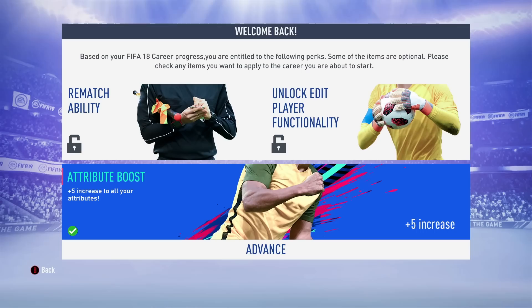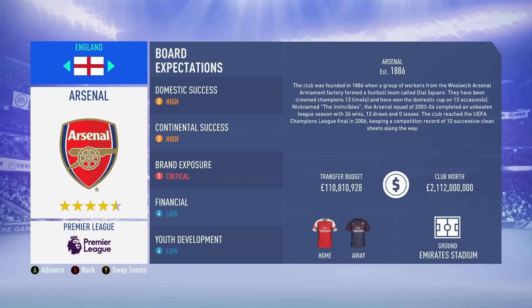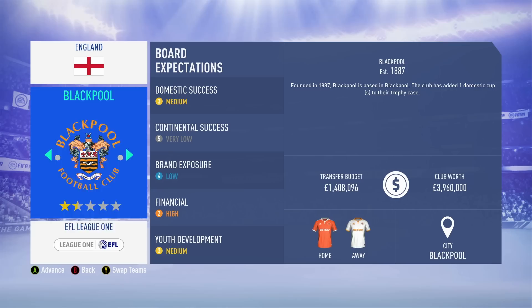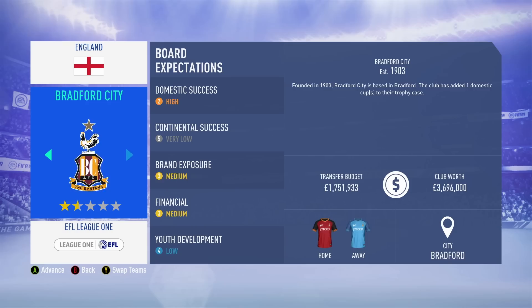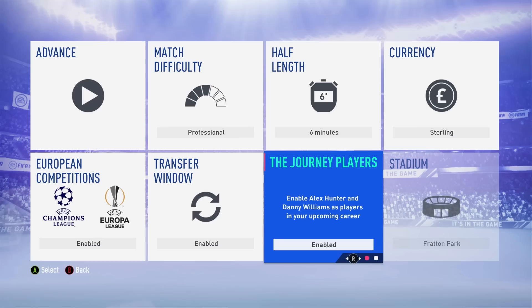Next, we're going to choose our team, and this is actually crucial to improving your overall. You're going to want to start at a smaller club. I know a lot of you might want to start at a big team in the Premier League, but it's really not smart. I would start in League One — I like to go with Portsmouth because their stadium is actually in the game. The stuff on the main screen really doesn't matter and won't affect your player's ability to progress.